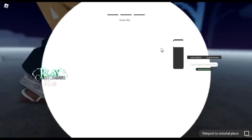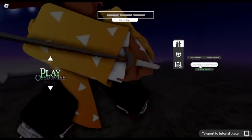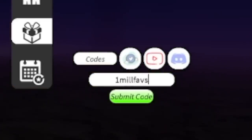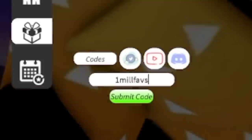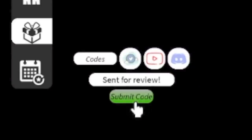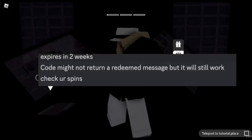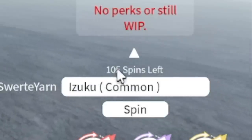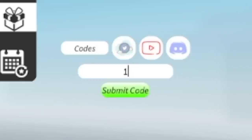I'm gonna make this fast. Check this out – a new level 1 account. We're gonna input our first code and that is 1milfabs. This is equivalent to 100 spins. Did you notice there is no redeem indicator? According to one of the devs, check your spins. Also, this code expires in two weeks. As you can see, 105 spins left.